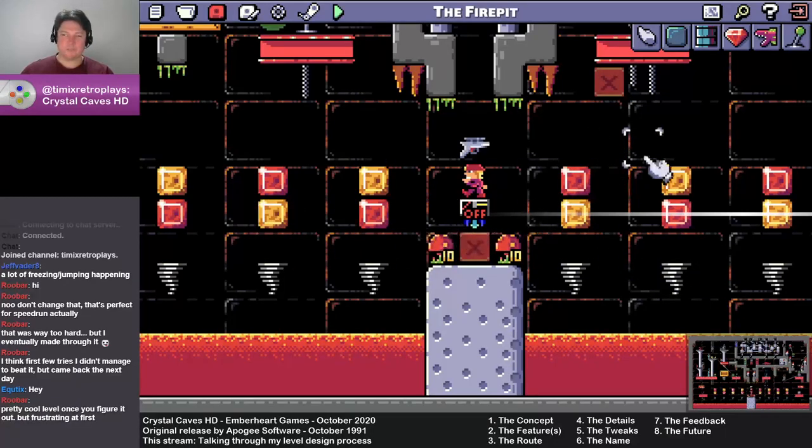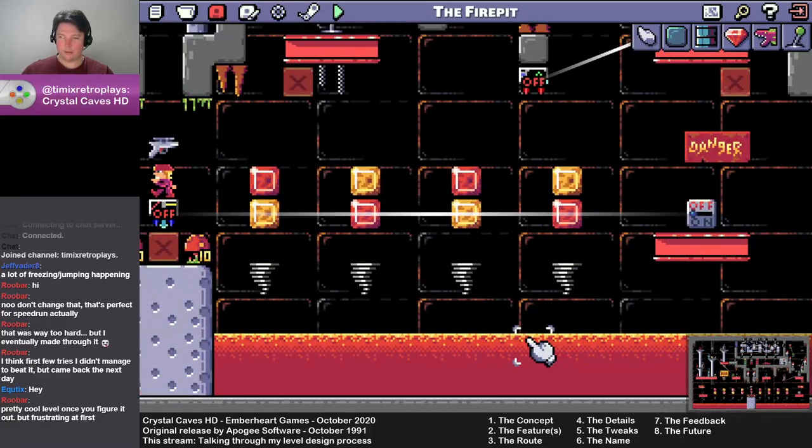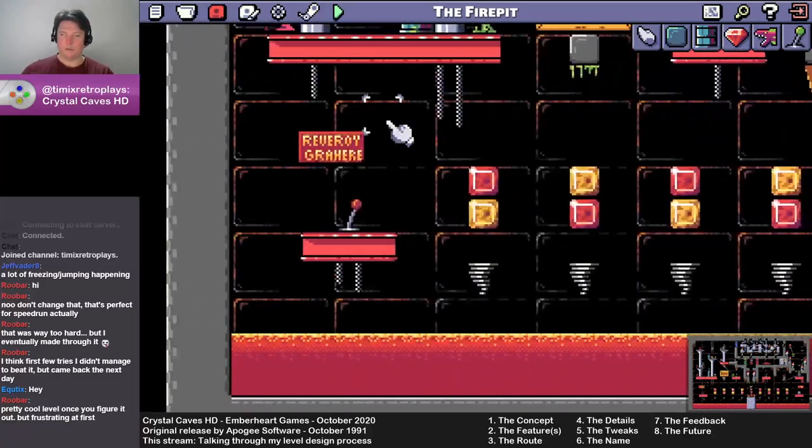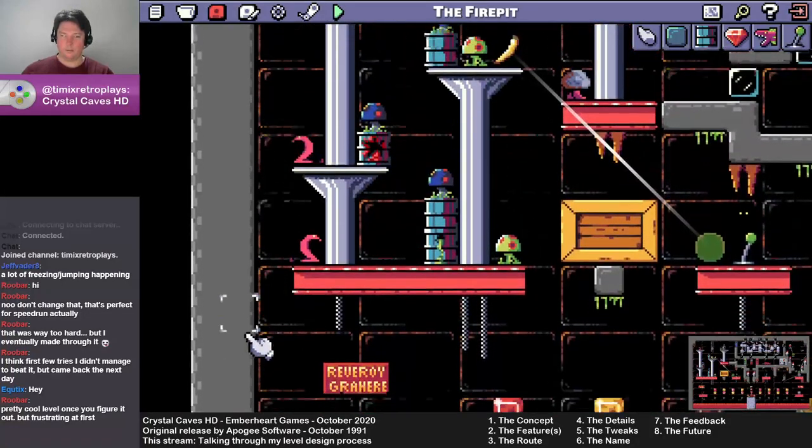I never really had a good name for this — I've always just called it the Fire Pit. This is a level I just named at the start and never really got a better name for. I started making this level knowing I would have lava rolling along the bottom. I hollowed out the side here to give it more of an open expanse, volcano sort of feel.